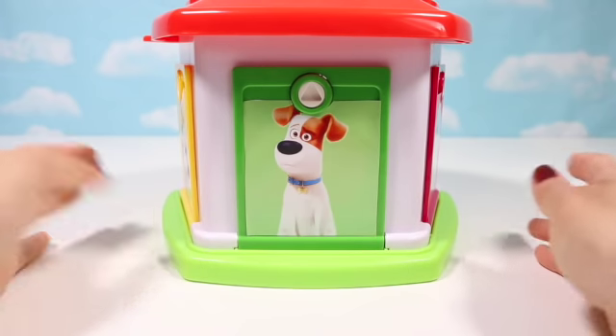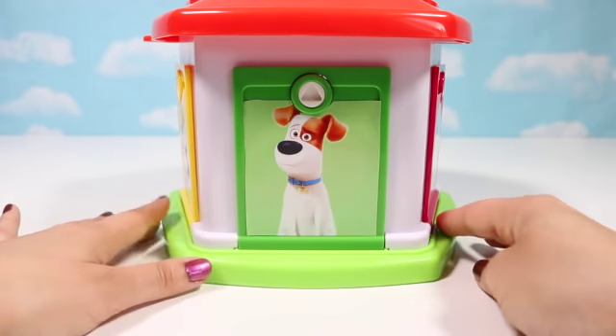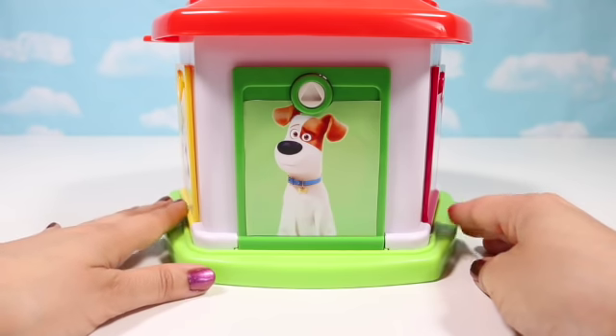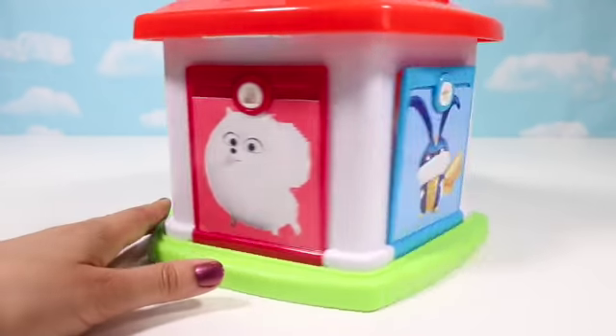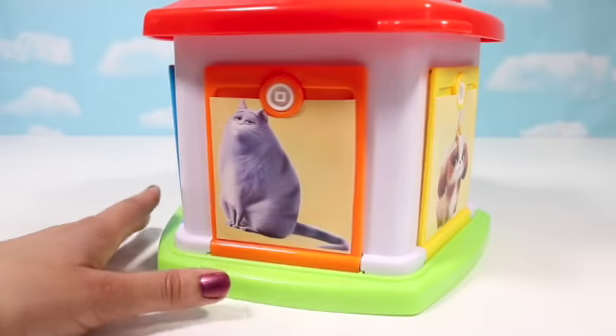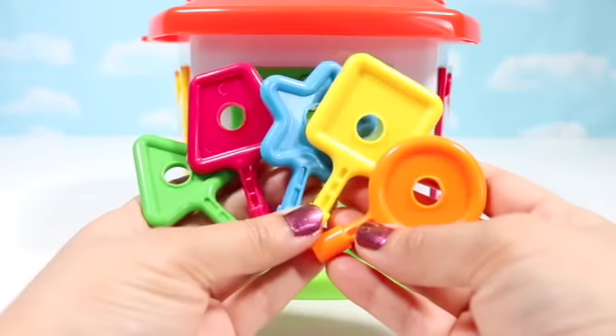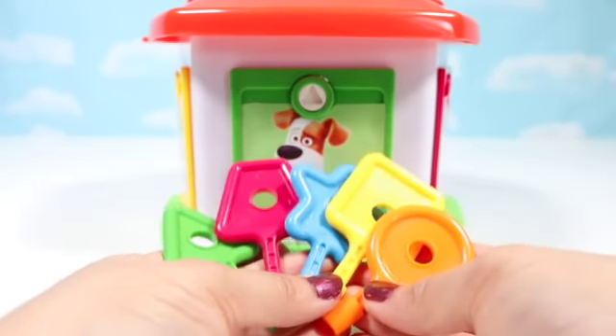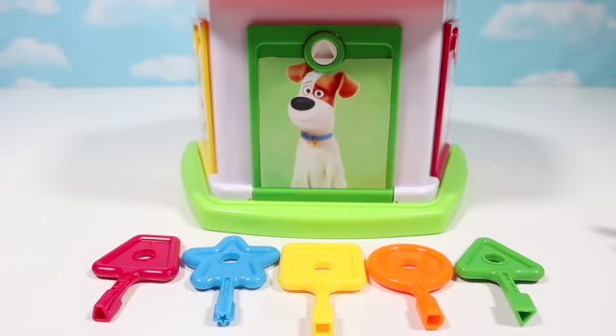Hello everyone and welcome back to the Egg Surprise Toys channel. Today we're playing with this awesome Secret Life of Pets 2 house. There's five different doors and each of them have a different character. There's also these special shaped keys to open the door with. Let's match up the keys to the door and see what toy surprises are behind.